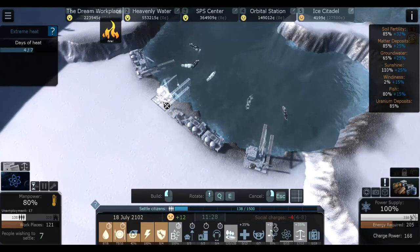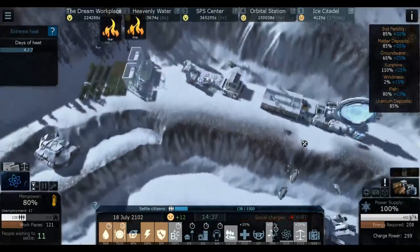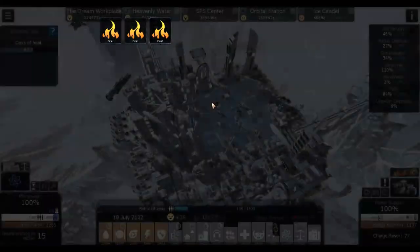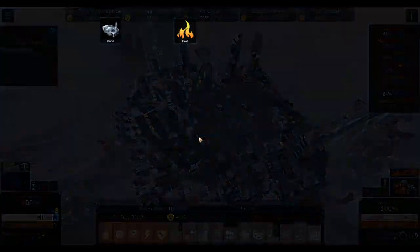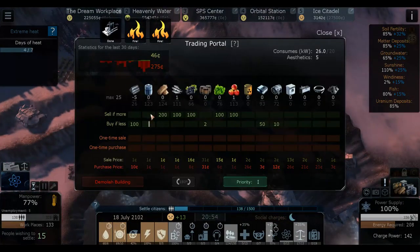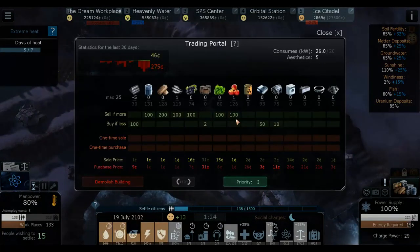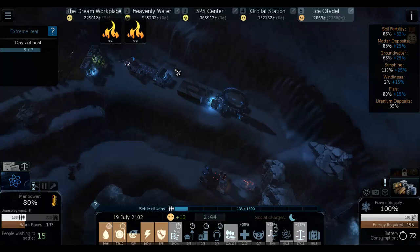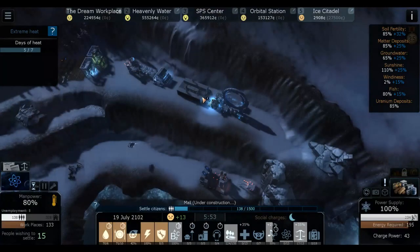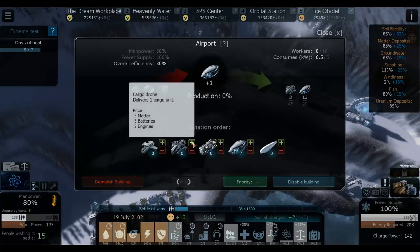We built the maintenance center - good. Buildings on fire? Oh, it's because we have days of heat - don't care, leave it alone. We should be producing plenty of water now. We're selling water again! Gaining food, fish, grapes, salads, apples - wow, we're making so many apples. We're gonna be selling lots of that. We're still making more drones and we seem to have good enough charge power, so we're fine.